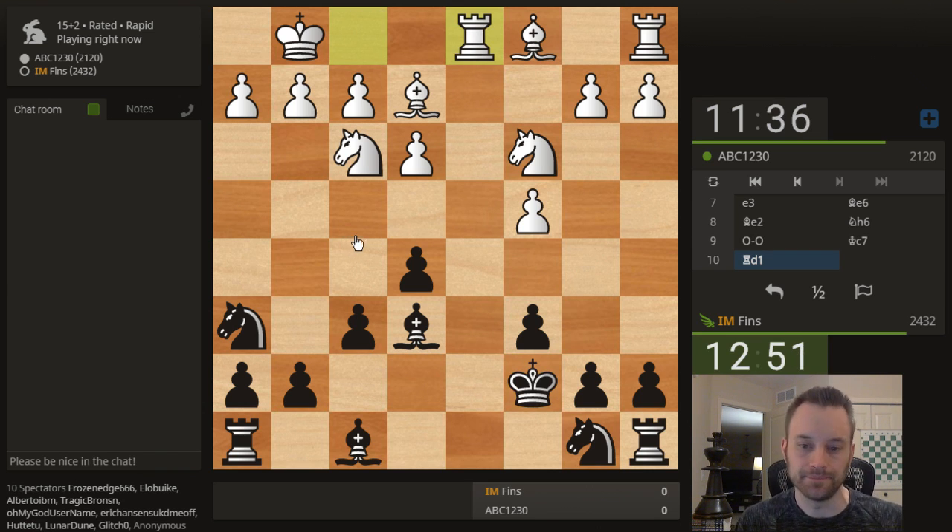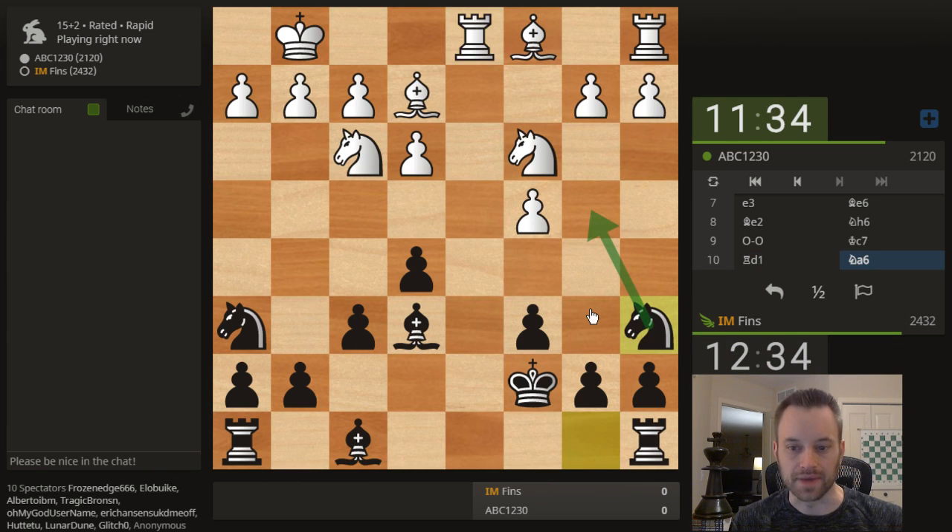White does play rook d1. Thinking about bringing this knight into the game — do I want to go through a6 or d7? a6 looks a little more pesky for White. Yeah, let's do that — make White think about knight b4. If a3, knight c5 gains in some strength and I can try to get into the b3 square. Maybe grab the bishop pair.